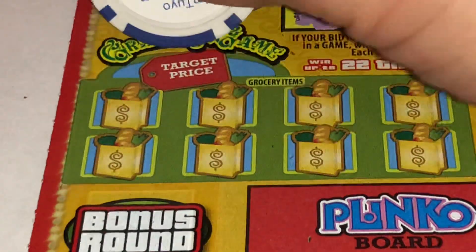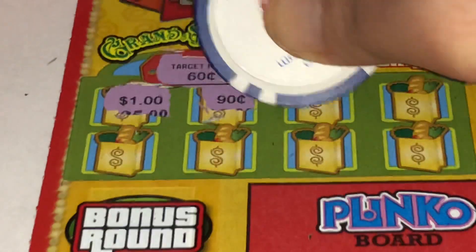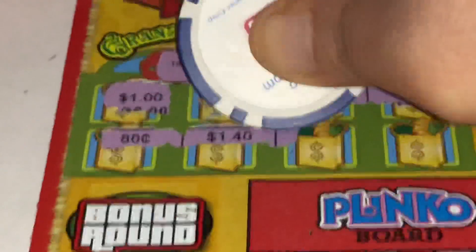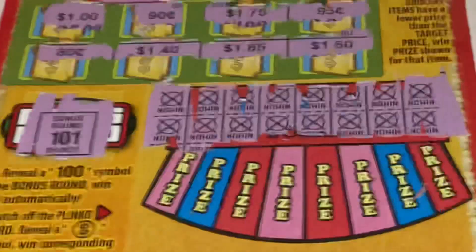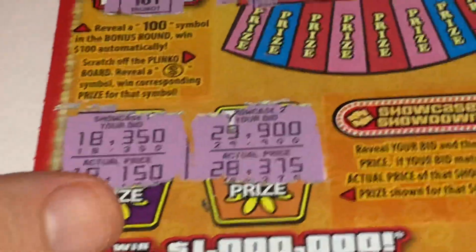All right. Target prize, 60 cents. All right. Bonus 100, 101. Plinko board, come on. Nope. Now let's see the match in the bottom. All right folks, that's okay.